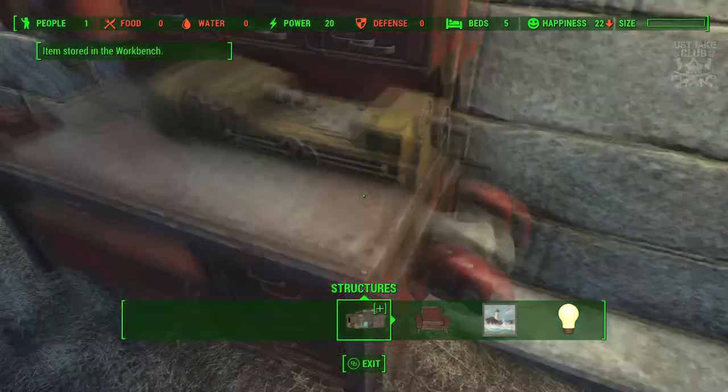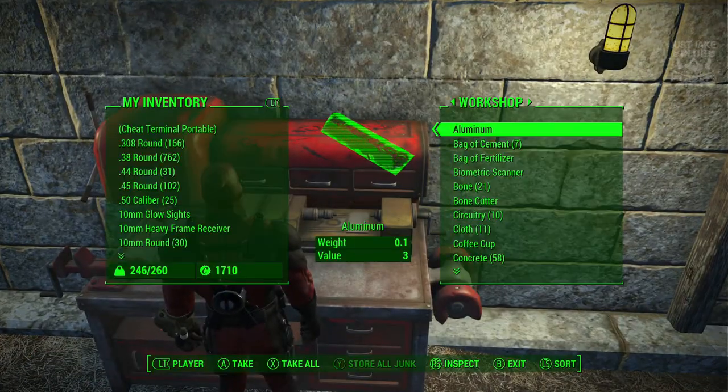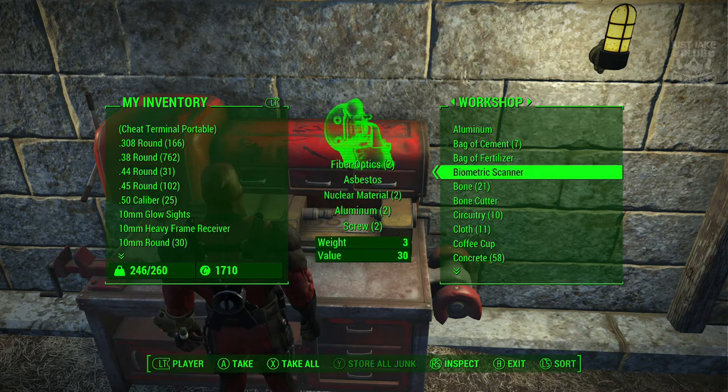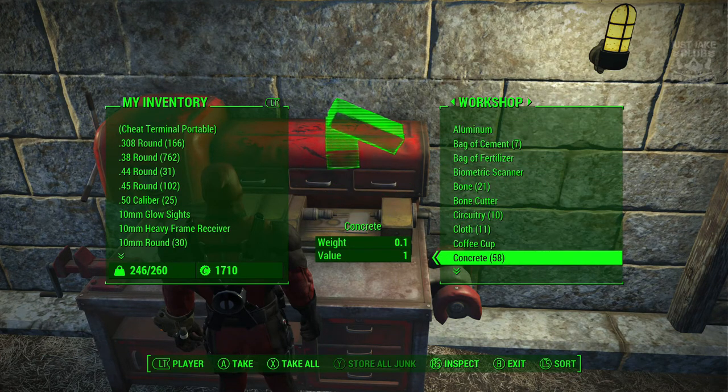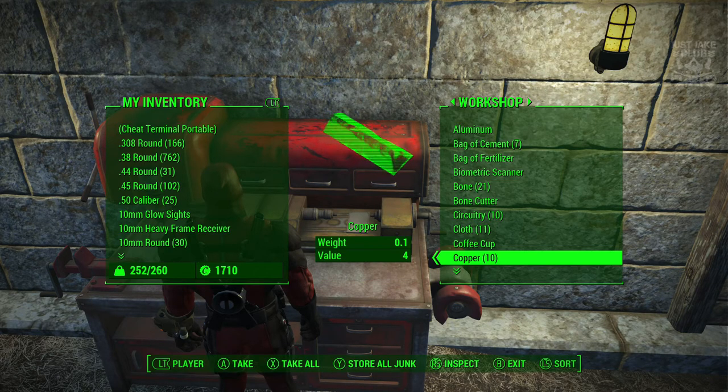Then you just hit A to select, then you can let go of B, and then you hit A again to store it. Now we go back over to the workbench, come out of workshop mode, press X to transfer again. When we go down to concrete it should have doubled — which it has. So to do it again you take all 58, stick it into your inventory.